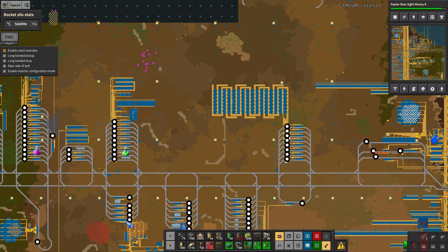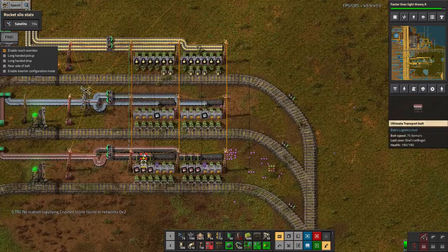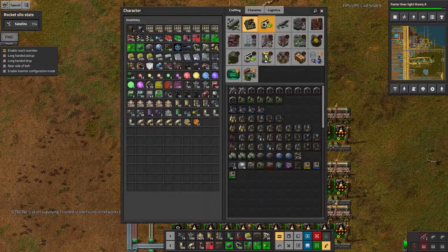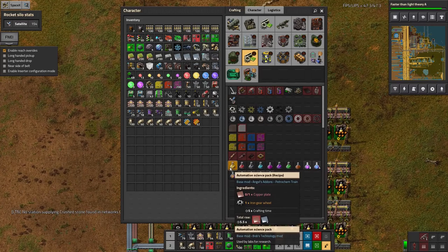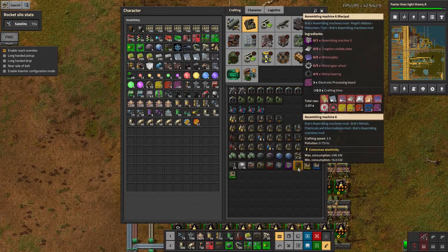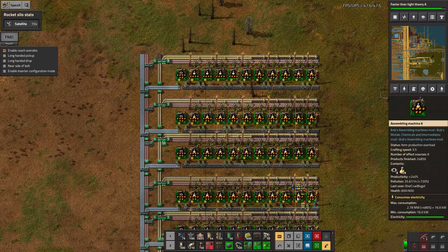If I want this to go faster I'd need to make another one of these research factories. That would work in theory — I could double or triple the research speed — but the problem is I'd be consuming science much faster than I'm actually producing it. A yellow science pack takes five seconds to make one, but these assembly machines run at 3.5x speed so it's less than two seconds, meaning less than one per second per machine. I've got 40 machines producing yellow science, so at best I'm producing about 40 per second on the easiest type.